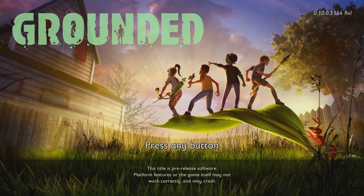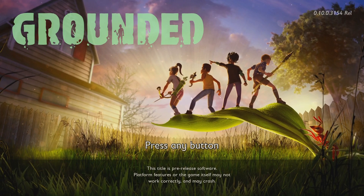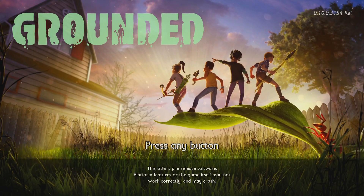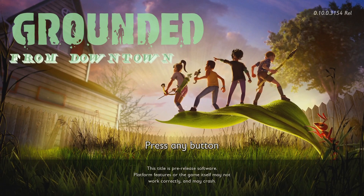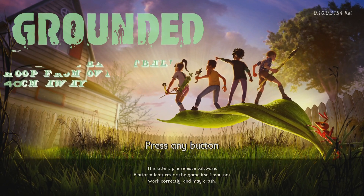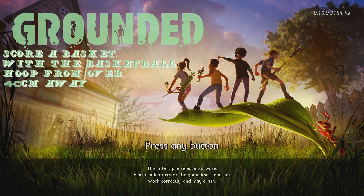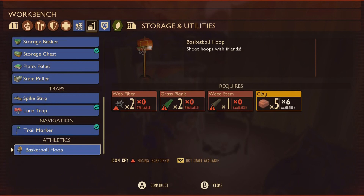What is going on guys, welcome back to another achievement guide video for the game Grounded. Today we're doing a pretty fun achievement called 'From Downtown,' which requires you to score a basket in the basketball hoop from over 40 centimeters away.